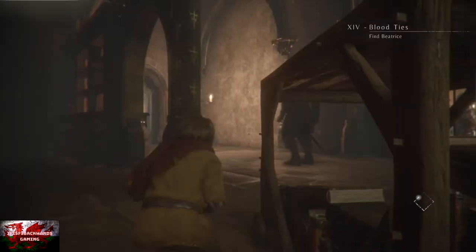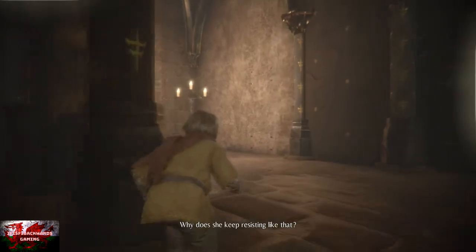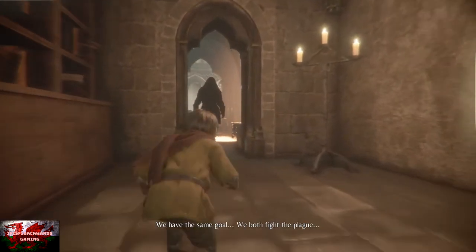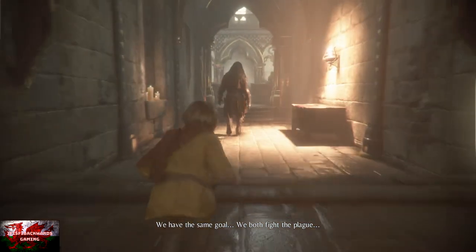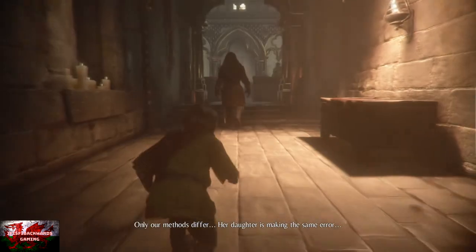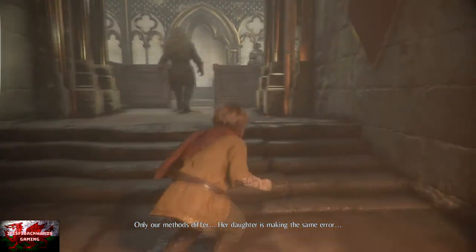We follow him for a little bit, and then we have to sort of make a break for it. This is just after you get the cutscene where you see Vitalis on the throne and things like that. This is obvious enough because there's only one point we have to follow him. Just stay stealthy, stay crouching.